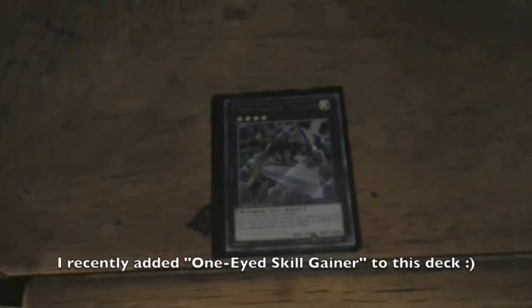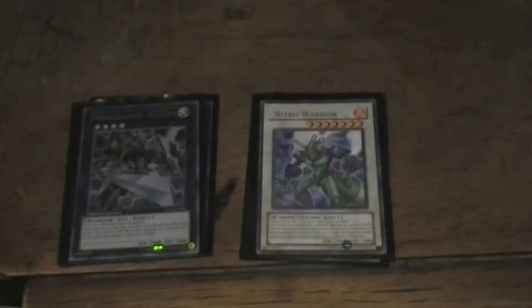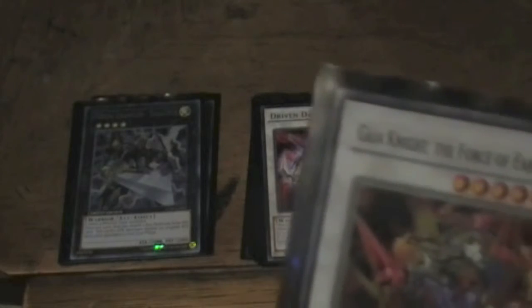Now we're going to go over the Synchro Monsters. The first Synchro Monster is X-Saber Wayne — really good with Warrior decks, just a pretty versatile card. Next, Junk Warrior. Then Nitro Warrior — because I run Nitro Synchron, I might as well run Nitro Warrior, and it's got a badass effect to back it up. Next is Driven Daredevil — just really good for Warrior decks; I think that's the only way you could possibly use it. Then Gyanite the Force of Earth — a lot of attack power for a level 6 Synchro.